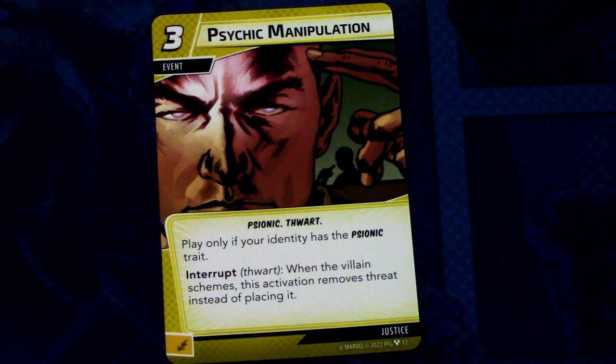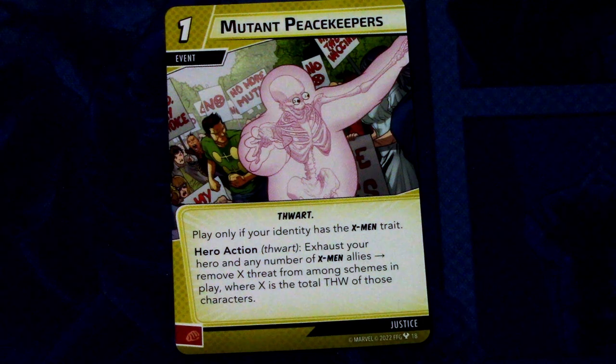Psionic Manipulation (3 copies) is a 3-cost event with the Psionic trait. Play only if your identity has the Psionic trait. Interrupt: when the villain schemes, this activation removes threat instead of placing it. Really powerful, especially if you need to safely go to alter ego. Next, Mutant Peace Keepers (3 copies) is a 1-cost event with the X-Men trait. Play only if your identity has the X-Men trait. Hero action: exhaust your hero and any number of X-Men allies. Remove X threat from among schemes, where X is the total thwart of those characters — similar to an aggression team-up but for Justice and threat removal.